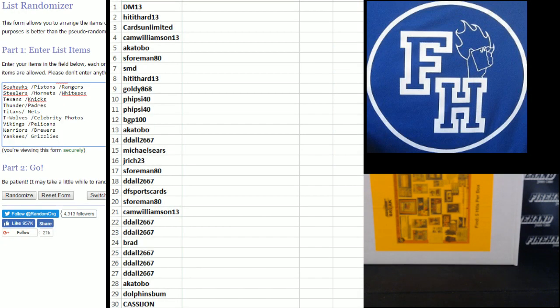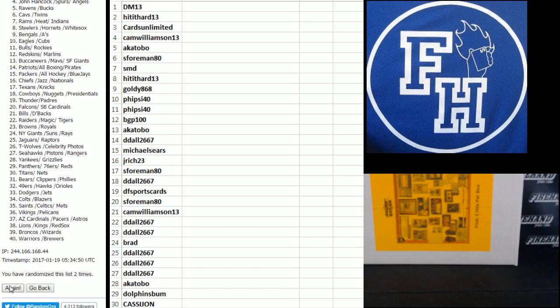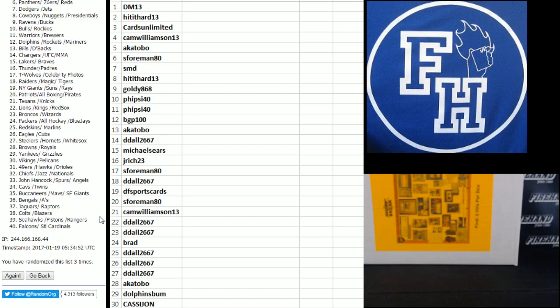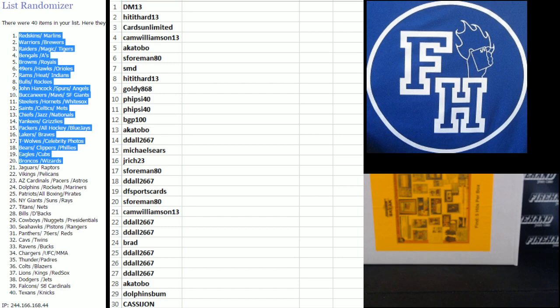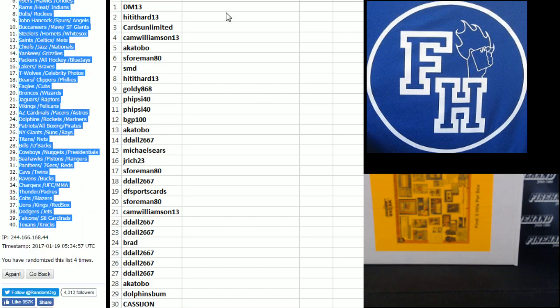On to the teams and combos. The Yankees, Grizzlies on the bottom. Niners, Hawks, and Orioles up top. 1, 2, 3, 4th and final hit. Cross your fingers, hold your winners, good luck. 4 — Redskins and Marlins combo up top, Texans and Knicks on the bottom.